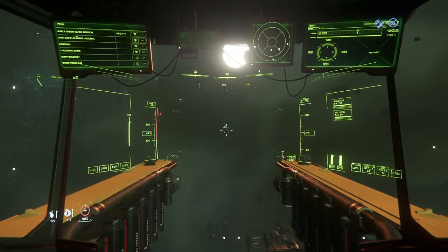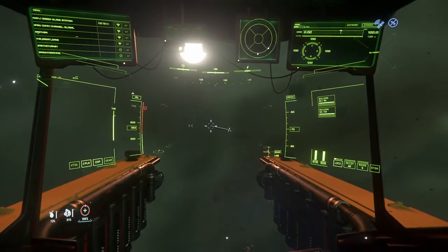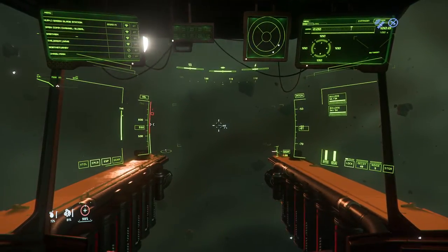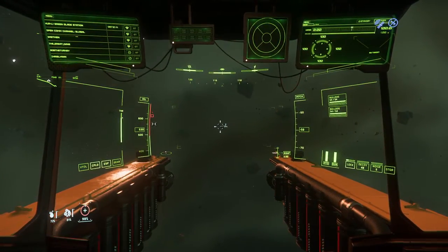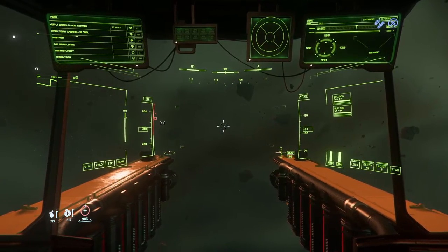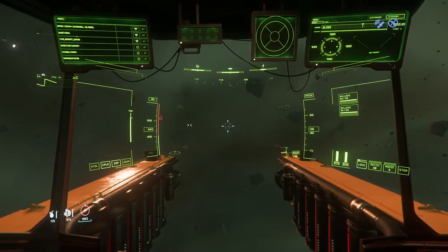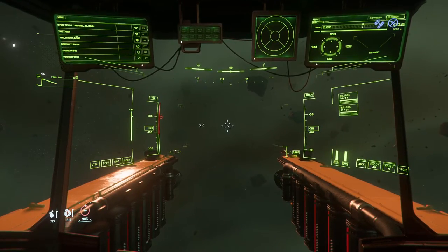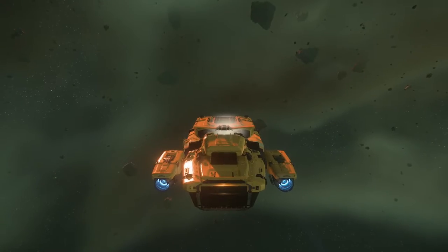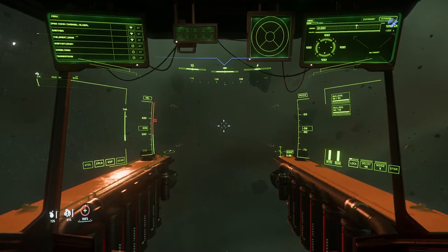Now be careful — the ship does not slow down very well because all the thrusters are on the back. If you get into an emergency situation where you just can't stop, flip the ship backwards and let the reverse thrusters face the way you were headed so they can work to slow the ship down faster. That's where the big thrusters are, so that's the direction you want them facing.